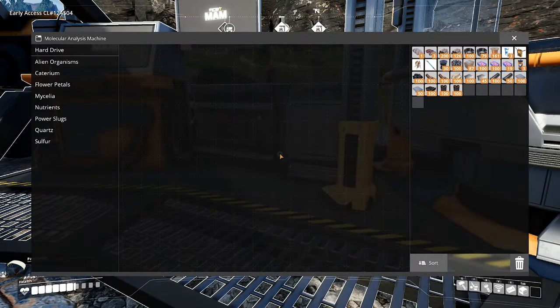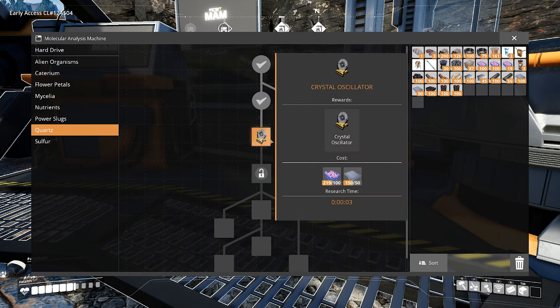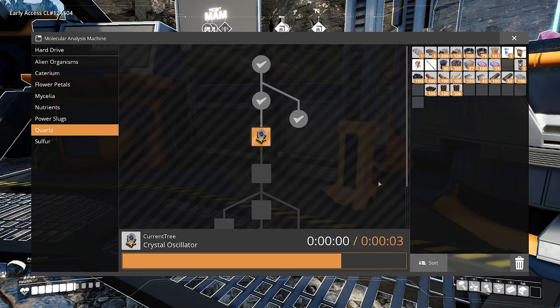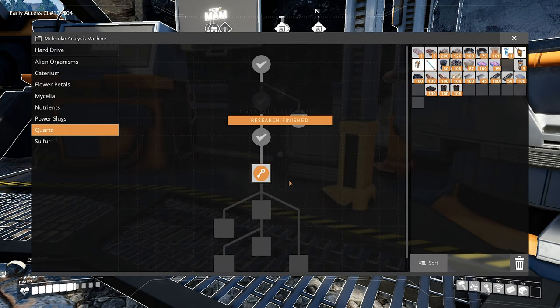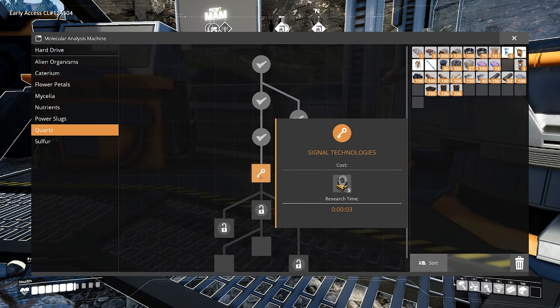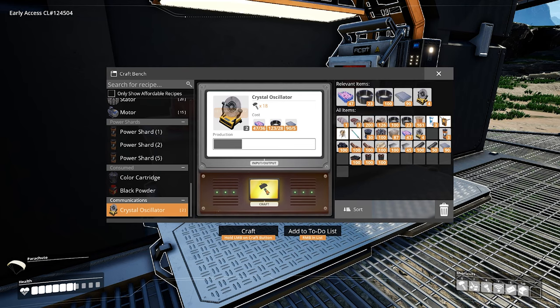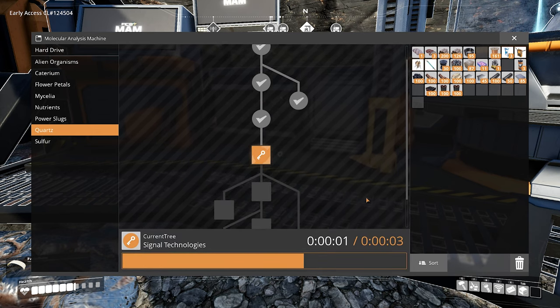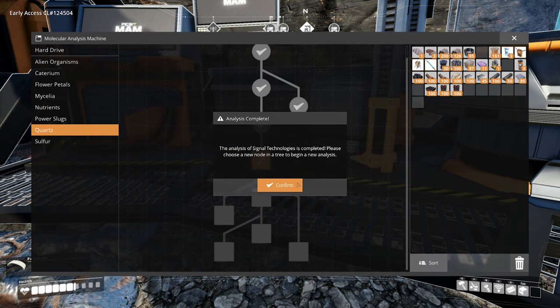Now equipped with sufficiently more quartz, we can check out the material analyzer, go into that tree, and we can now research the crystal oscillator. This is going to allow us to make some of those, and then to move on to the next phase we'll have to complete five of them. Fortunately, we have just enough materials to make the required amount. Now we can begin the next part of the tree, which is signal technologies, and this is going to unlock some brand new stuff.